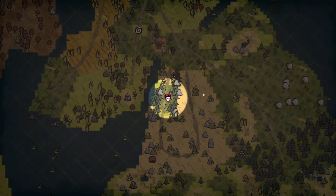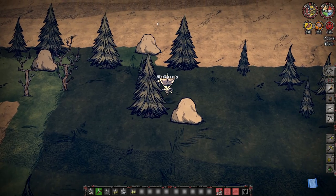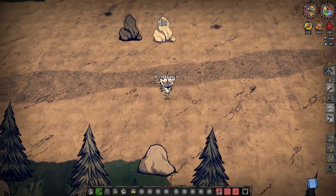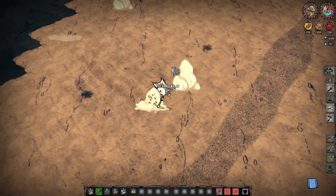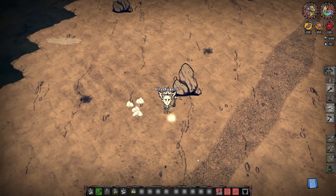Upon finding a pickaxe, go over to one of the actual gold rocks that has a little gold vein inside of it, and chop it up. As soon as you start mining it, you're going to notice that inside of that is a piece of gold.